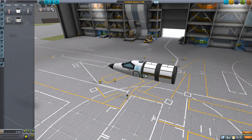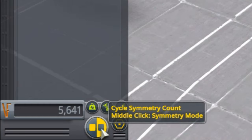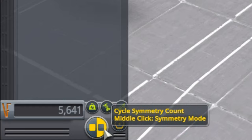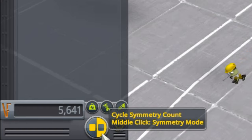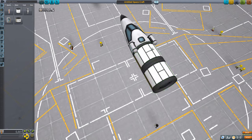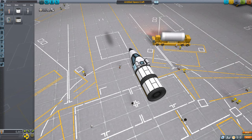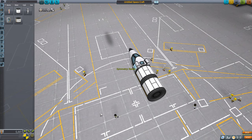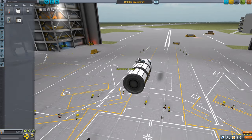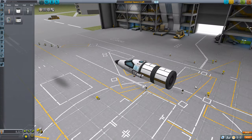We're going to put one mystery goo on each side. Notice at the bottom left we're on two-way symmetry, but it looks a little different here than in the vehicle assembly building. The default here is mirror symmetry — it places parts on equal sides of the axis down the center of the plane, not on opposite sides of the vehicle. You can press R to toggle to radial symmetry, more familiar from the VAB. For a plane, you'll usually want mirror symmetry. Our science loadout is finished with the addition of a thermometer and a barometer.